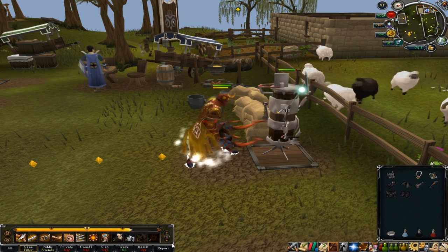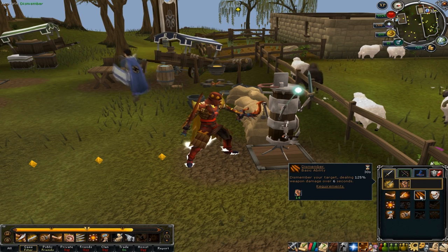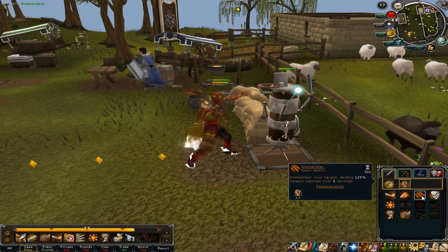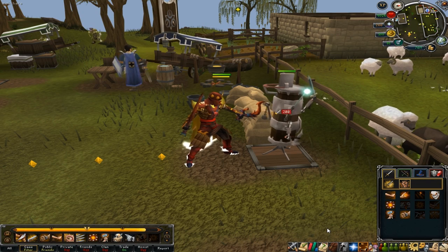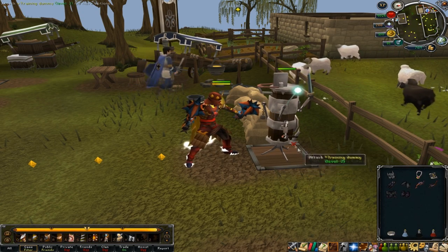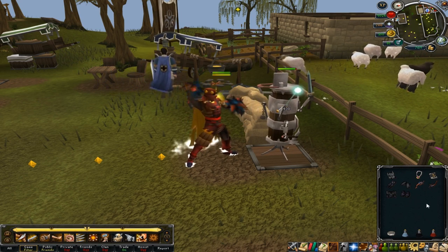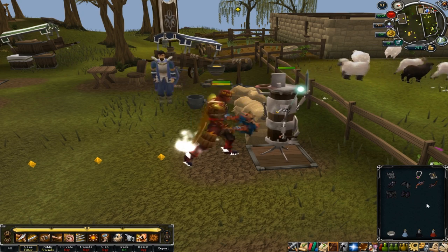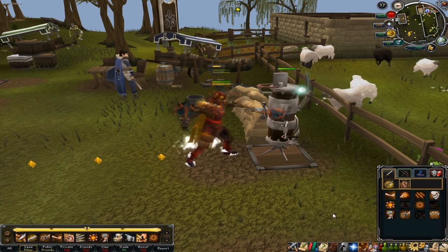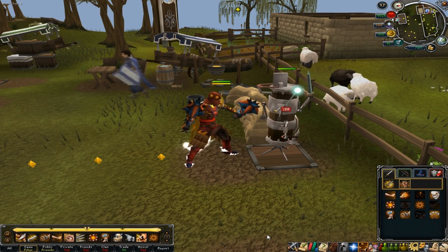Let's take for example this ability called Dismember. Dismember deals 125% weapon damage over six seconds. So if I use it, it's gonna deal 125% weapon damage. It hit 200 and keeps hitting 200 each time. Now let's equip the drygore maces. The drygore maces have less weapon damage but their speed is higher, meaning that even though you can use abilities every two seconds, the speed is also calculated when you use an ability. So let's use Dismember again — it's doing 200 damage again.